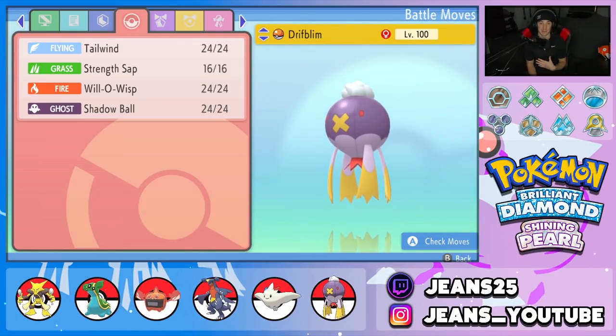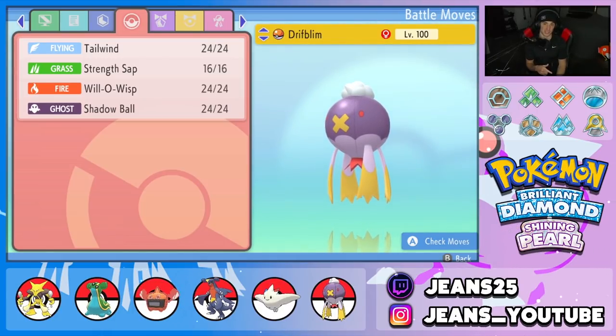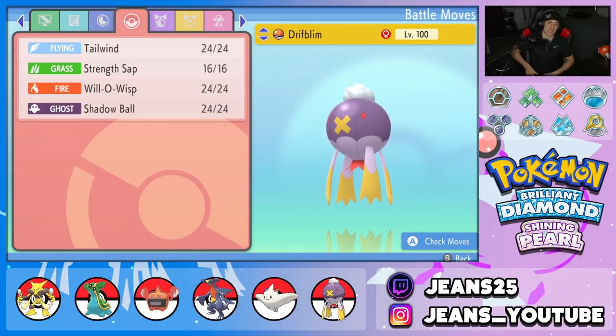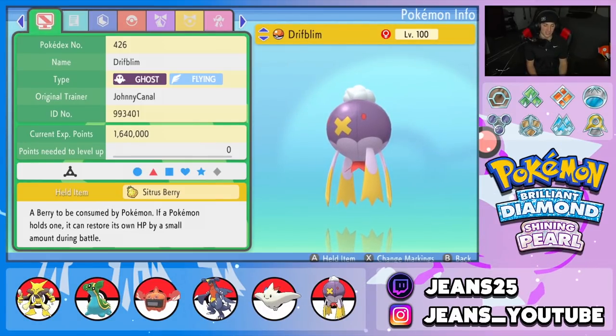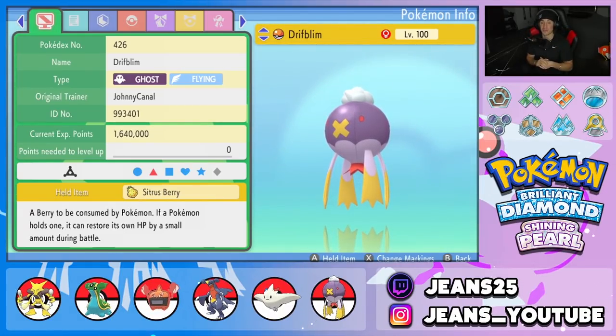Final pokemon is Drifblim — super underrated. It learns Tailwind, and also Strength Sap so we can get HP back and drop the opponent's physical Attack stat, which is great against physical attackers. It also has Will-O-Wisp to burn and halve physical damage, and Shadow Ball as its STAB move. EVs are fully bulked up in HP and Defense, a little in Speed and Special Defense, Calm nature, and Citrus Berry. Check the Pokepaste in the description for full stats.